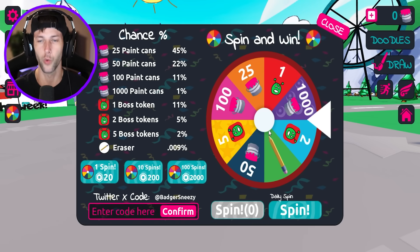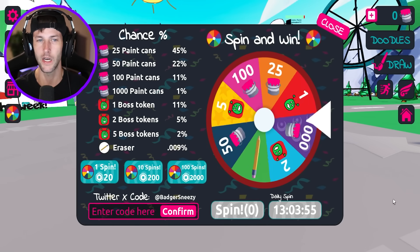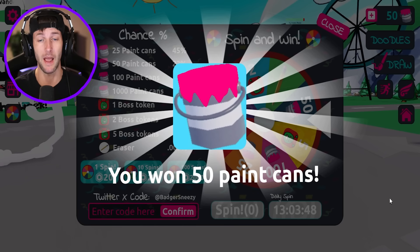So what do we got over here? We got this wheel. Let's go ahead and spin it — they're probably just gonna give us like one free spin. We can get paint cans and boss tokens. All right, we got 50 paint cans.